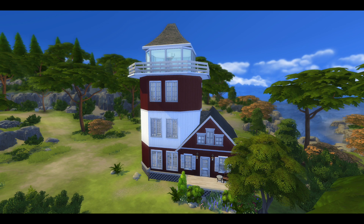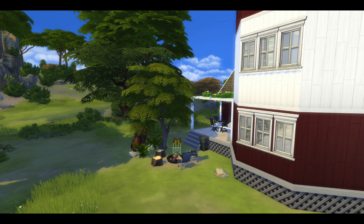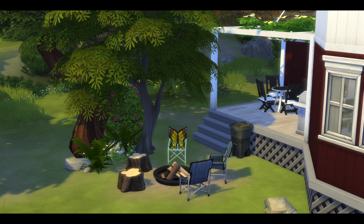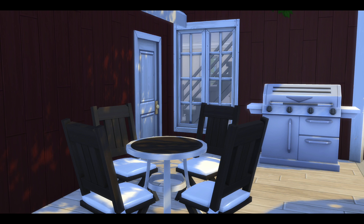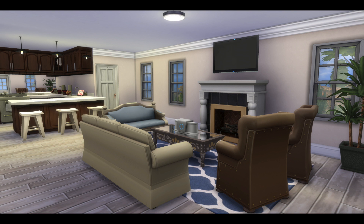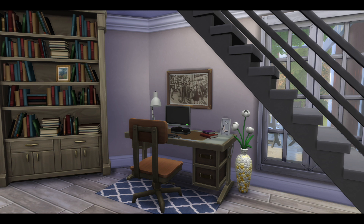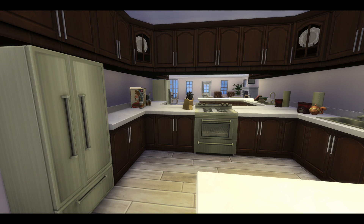We're into screenshots now. If you'd like to download this house, it is on the Sims 4 gallery. My Origin ID is Simsprite — I also use the hashtag Simsprite so you can search that. The name of this build, as you can tell from the title of this video, is Montgomery Lighthouse. It will fit four Sims in total — you might be able to squeeze another Sim in there. Just a fun little build, and we're just gonna finish up with the screenshots going around the house.